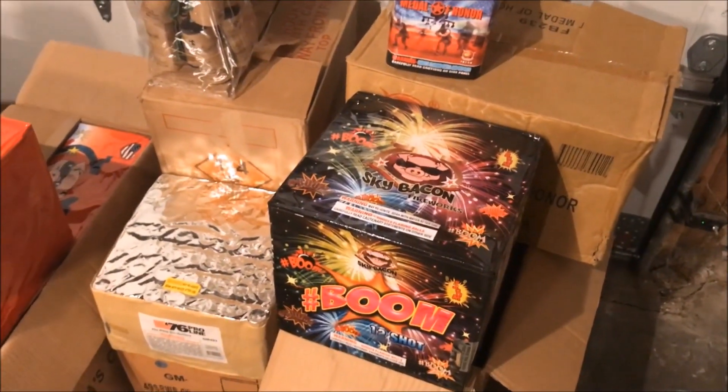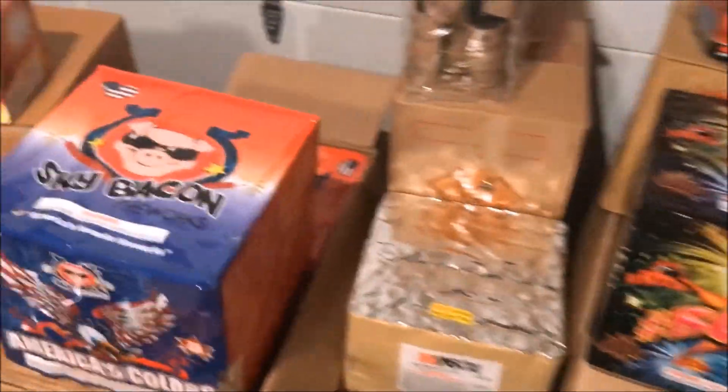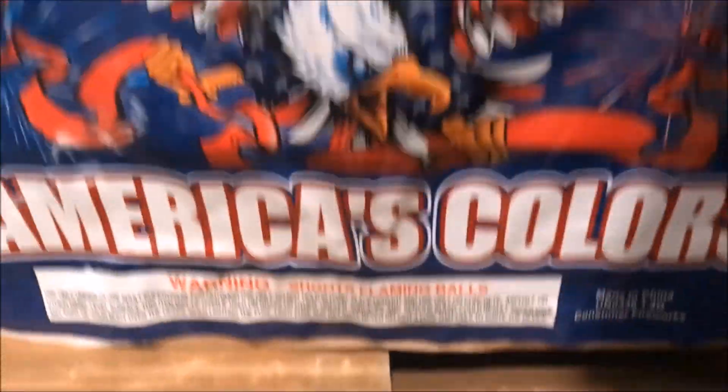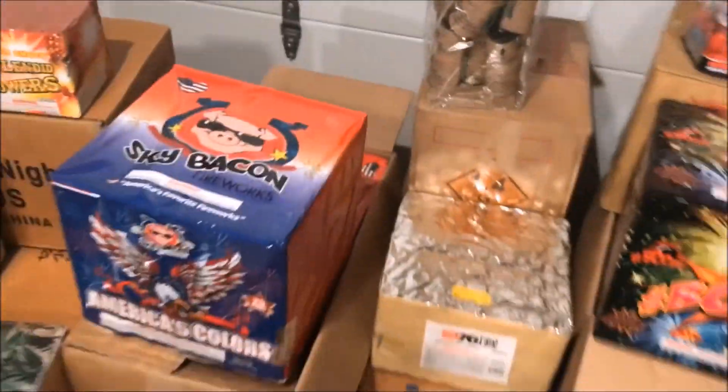You'll be able to see what all four of these going off at once look like. Here are my Supernova cans — we got a whole case of these, all crackling, so we actually have 48 shells in that box. To begin the night we're going to have these Red, White, and Blue Go-Getters — 49 shot from the 76 pro line, and I did get a case of those as well. Then we lead into the Sky Bacon American Colors — a nice 25-shot 500-gram cake — and it's going to be red, white, and blue breaks.